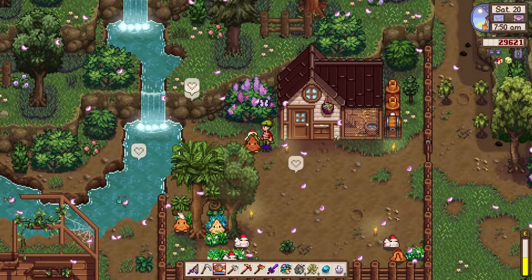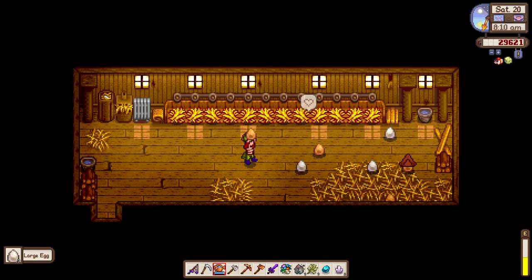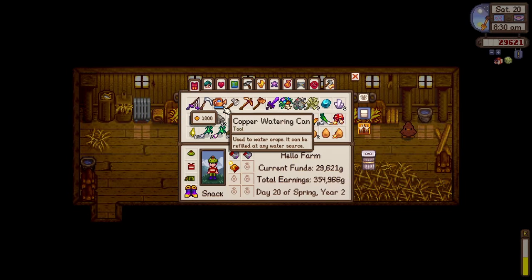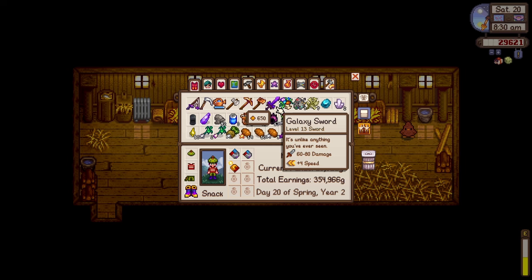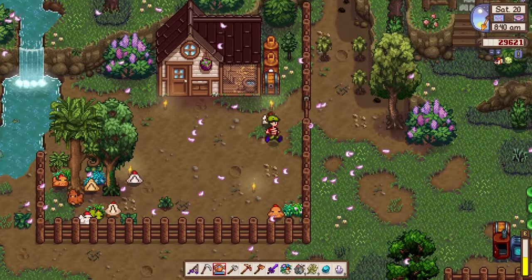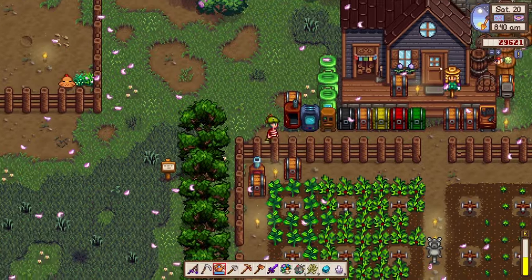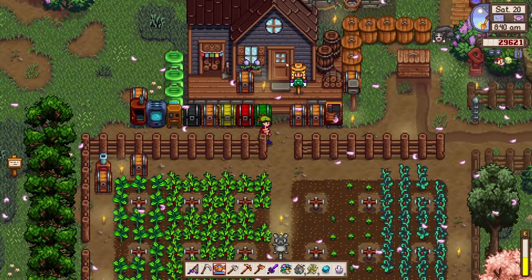There's also a dinosaur — look at that! What a cuddly dinosaur. We do have a lot of hay at the moment, so nothing to worry about for food, but animals would definitely be happier eating grasses outside. Look at this — we got the Galaxy Sword! Because I got the Prismatic Shard and we've unlocked the Calico Desert. I'm pretty excited that we have a chance of surviving in Skull Cavern because of this Galaxy Sword.